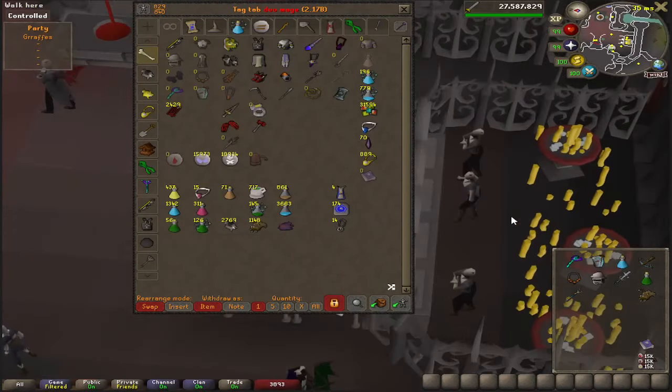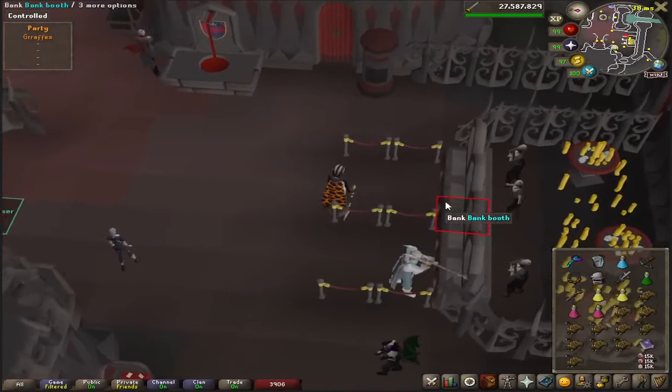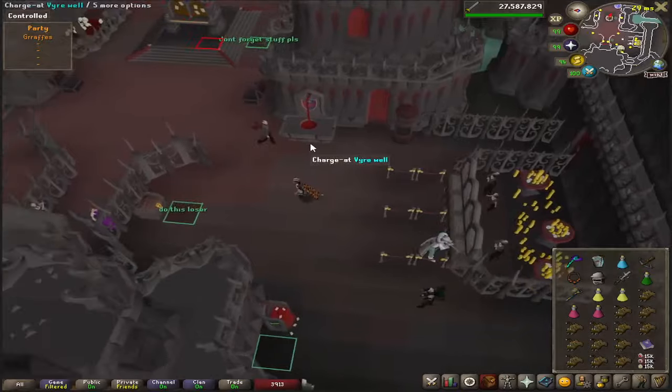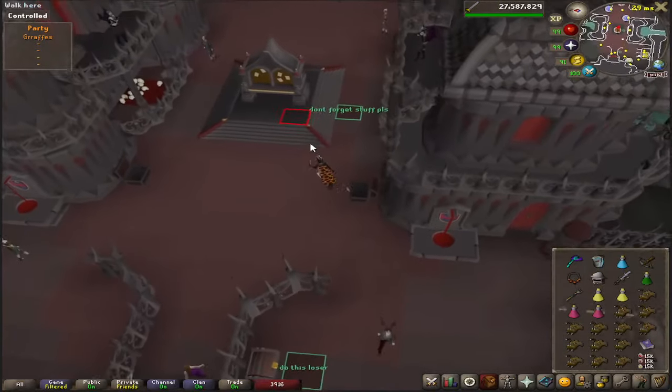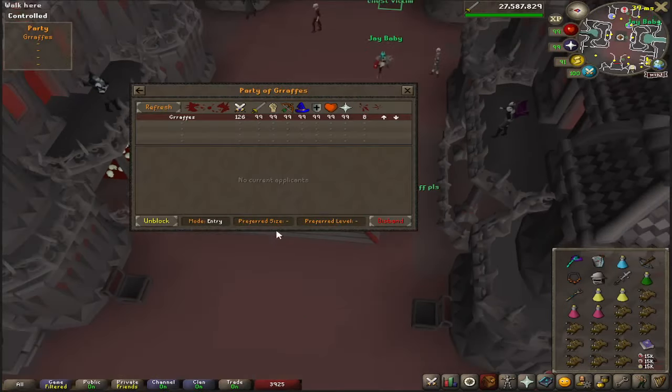I'm going to take a ranged pot and super combat, a couple brews, a couple restores, and then just a bunch of anglerfish. You're going to want to go to the board, make a party, and set the mode to entry mode.